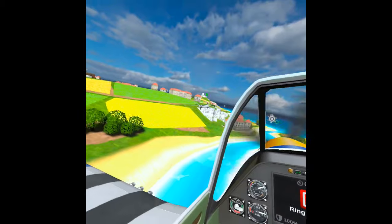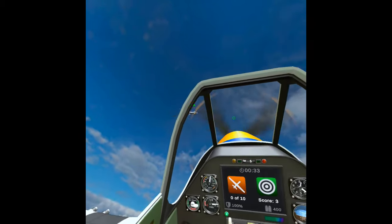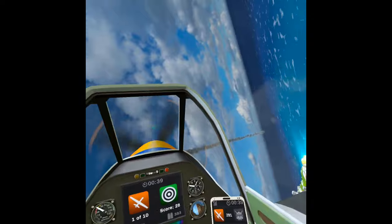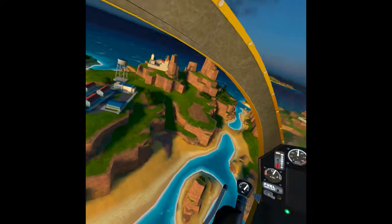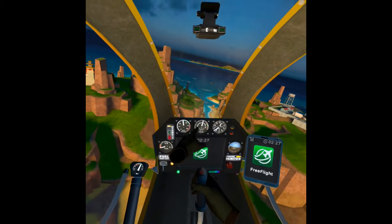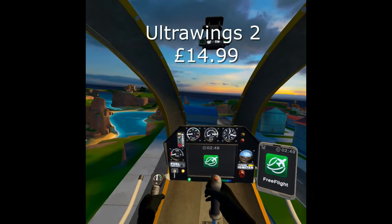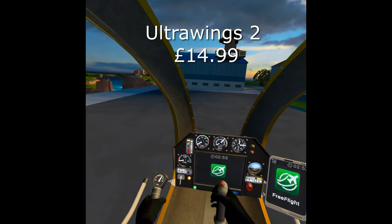The P-51 is absolutely brilliant for landing and dogfighting. I love the little reaper drones you can shoot down — that's just one of the missions, and there are plenty of others where you can dogfight different aircraft. In the future they have planned DLC installments for different aircraft and maybe different scenery. The mosquito helicopter also features auto-rotation. Ultra Wings is currently on the store at $14.99.